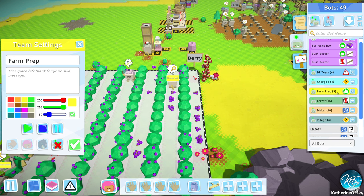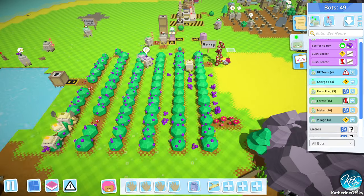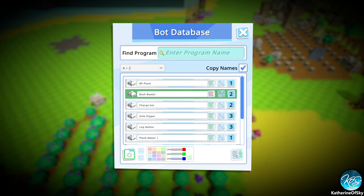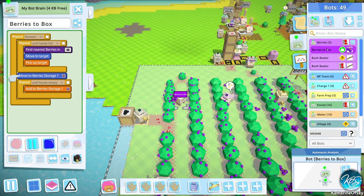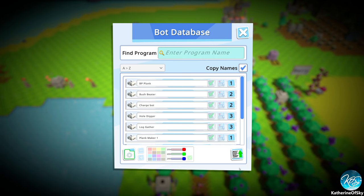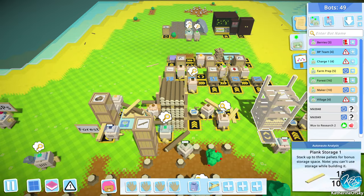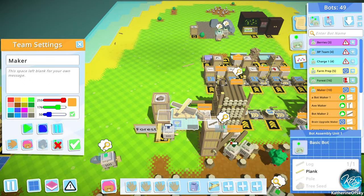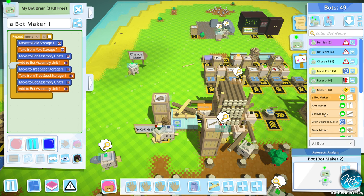I think the farm prep people are going to have their own sign eventually, but for now we just need to stop them because they don't need to be doing anything else right now. But we are having a situation where we don't have enough berries — we don't have enough bush beaters either. So let's get these guys — let's upload the program. Oh, we have it already. What about berry gather? So berries to box — upload your program. And let's see how many bots we have, are we actually making bots? So it doesn't seem like we are. Makers, hello — what's going on here folks? Looks like we're missing planks.